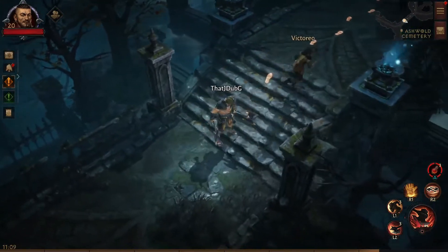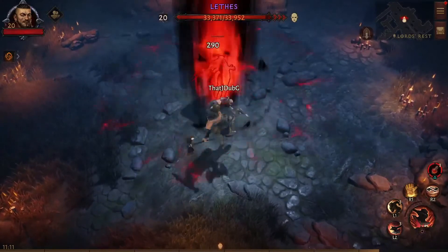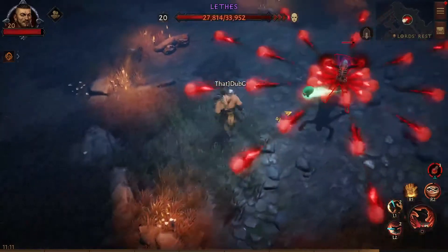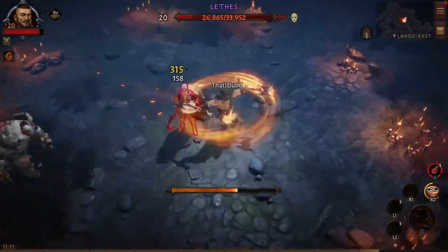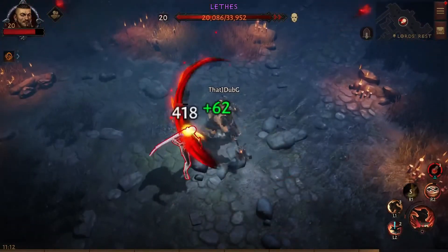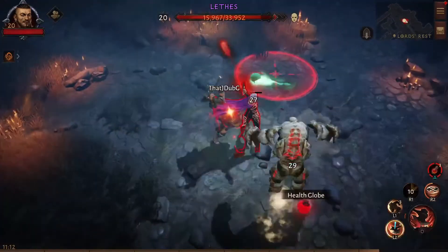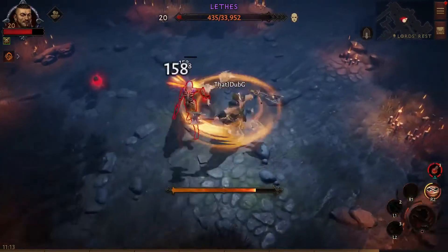He doesn't want anything to do with me. Maybe not — he's like, get away from me, you freak. Oh, we gotta fight her? This'll be easy. Watch out for her demon skulls. What the heck is that? Watch out for that. It's made me dizzy. It's over, though.